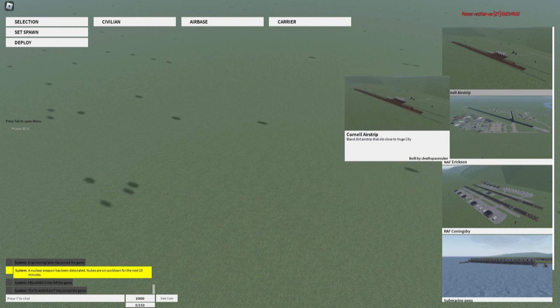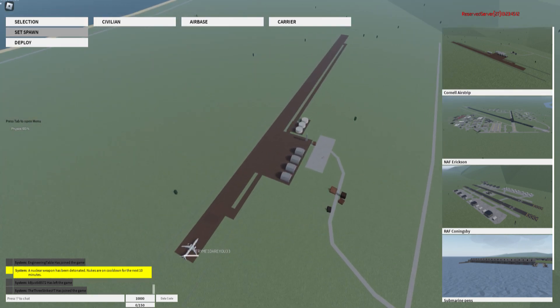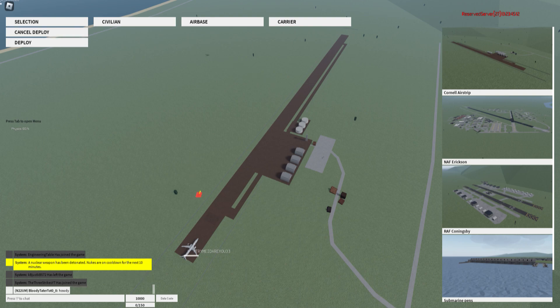We'll go with Cornell Airstrip over here. Then you're going to want to hit Set Spawn. Once you hit Set Spawn, this little red thing with a yellow pole sticking out of it will be somewhere on your screen. You're going to want to drag that to wherever you want to take off from, and then left click to set it down.